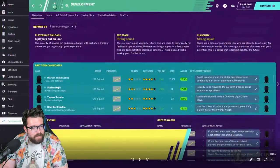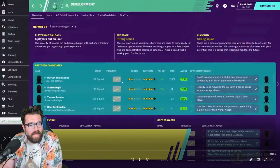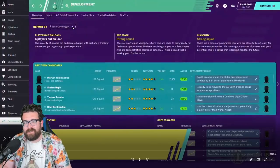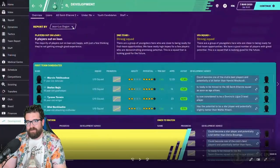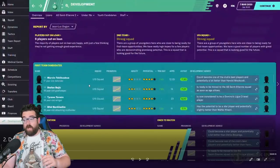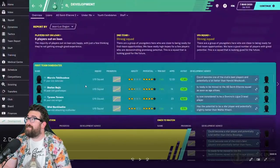Let's go through the screenshots one by one. This is the new development screen which has an overview of development as a whole. It's got lists of who's currently on loan, the reserve team, the youth team, youth candidates, and the staff responsible for development. We can immediately see at a glance who's on loan, we've got strong squads in the reserves and the under-19s. We can select which member of staff is going to be doing the reports.